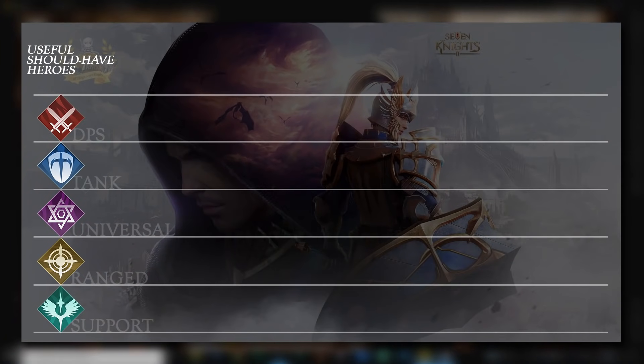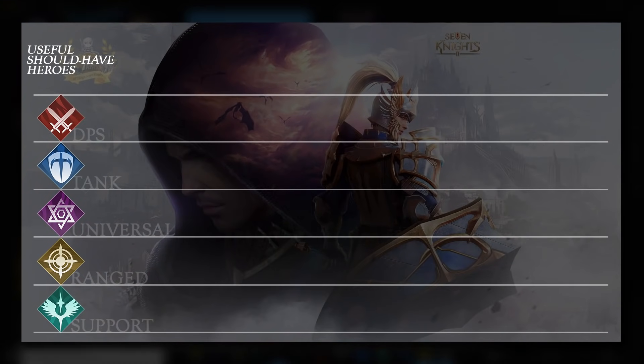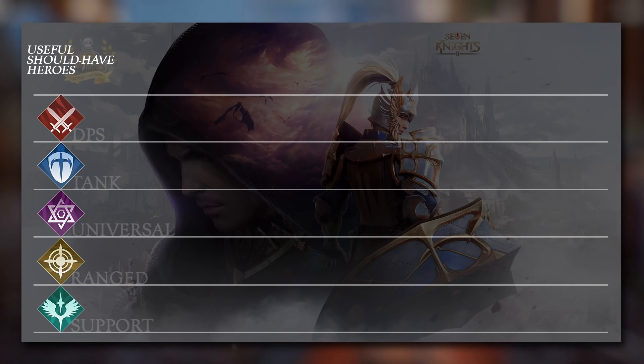The first thing you need to know is that there are five types of heroes in Seven Knights 2: the DPS, the Tank, the Universal Type, the Range Type, and the Support Type.